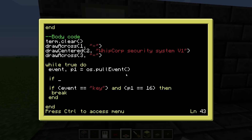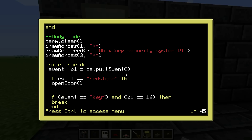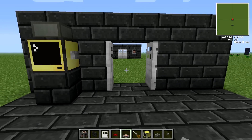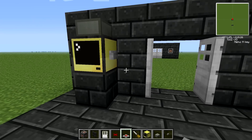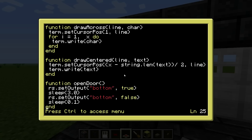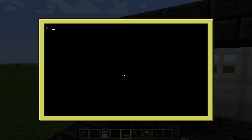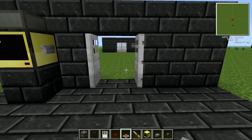Now if you push the redstone button, it should work. The door opens for three seconds and then it closes. Let me show you — if you do not have that delay in the open_door function and push this button, when the door closes it triggers a new redstone event and just opens the door immediately.